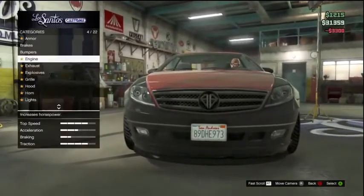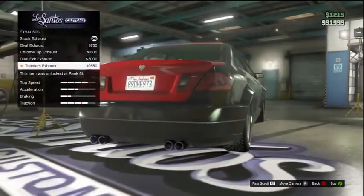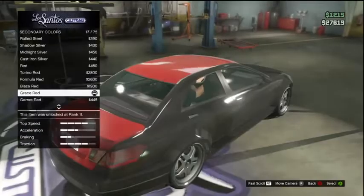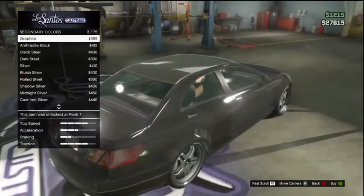In regards to where to find it, the place I'm showing you on the map a little bit later on, near Los Santos Customs, is a very good area to find it. It is a car that Simeon wants, so you can go and sell it if you want to, but I'd say keep it, upgrade it, do a few bits to it, lower the suspension — it looks really good.